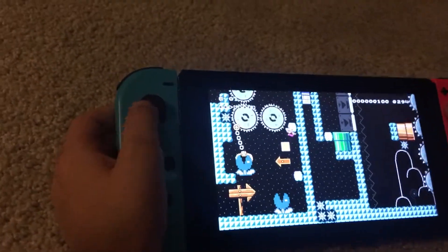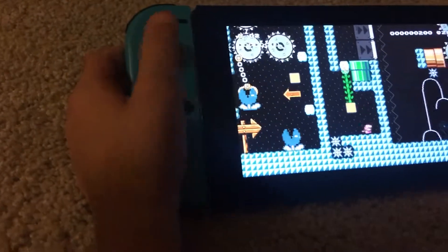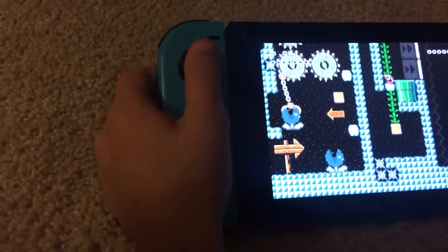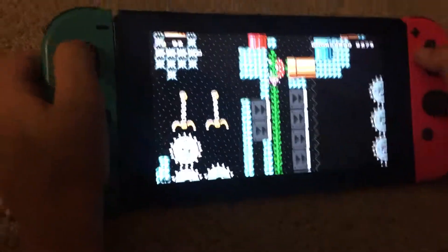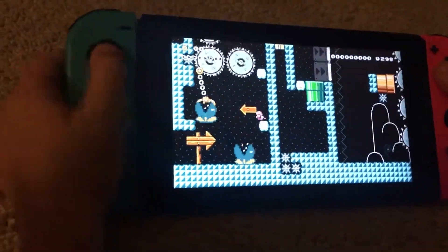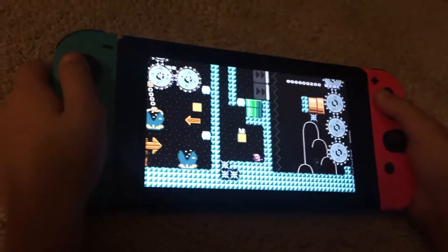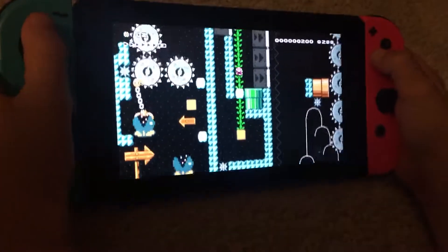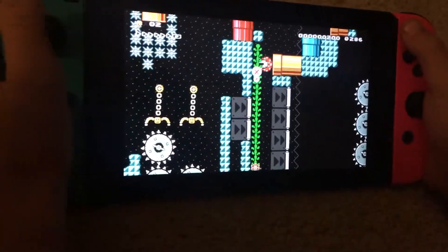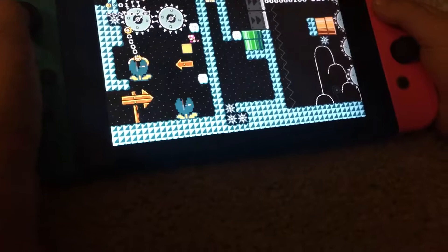We're playing as Toadette right now. If you want to switch your character, go into the menu while you're playing a level — or just while you're in anything — go to the menu, press Settings, and go up to the very top and you can change your character. Thanks to a YouTuber for that tip, though I don't know his channel name.